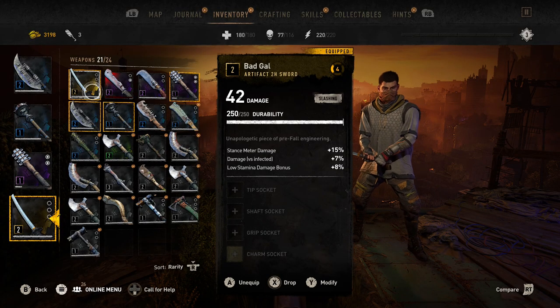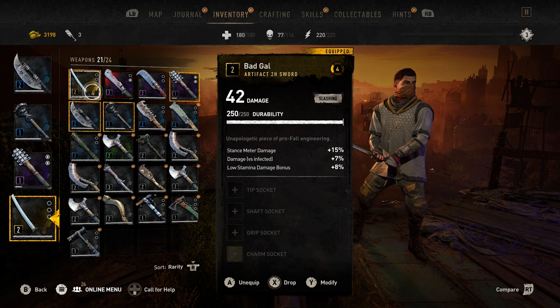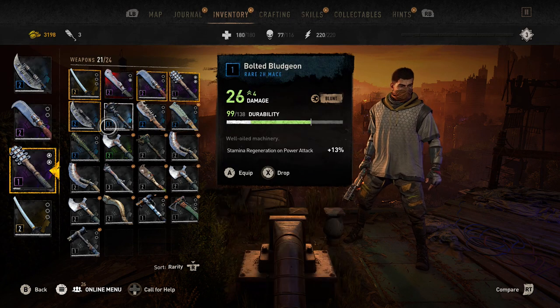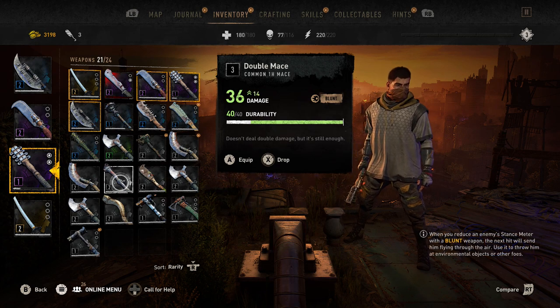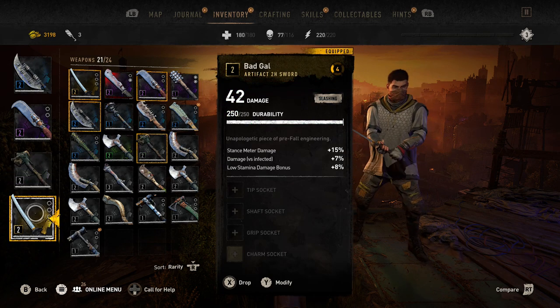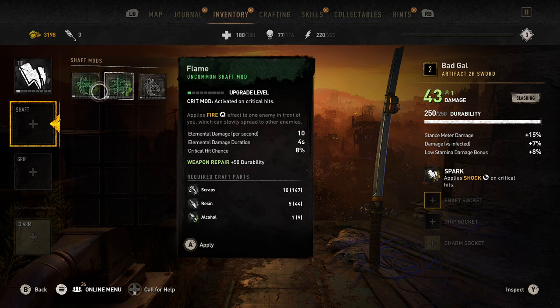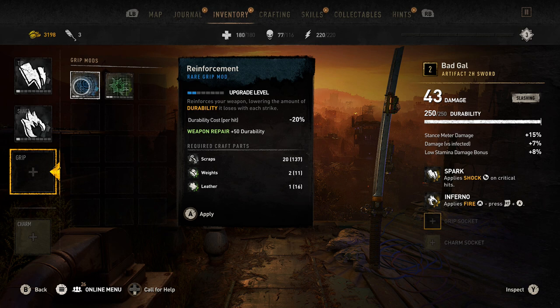A lot of weapons are tied to your character level — they'll spawn randomly in the world and at vendors, but until you reach that level you won't see them. Things like knuckle dusters won't appear until you've done the mission where you get some back, and katanas don't unlock until you've done the 'Into the Dark' mission. If you've seen a cool weapon someone else is using and can't find it, you probably need to reach a certain story point or character level. Don't worry if you're not seeing legendary stuff yet — once you get to the loop and complete most of Villador, you'll start getting a lot more.